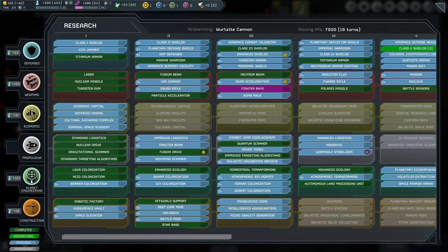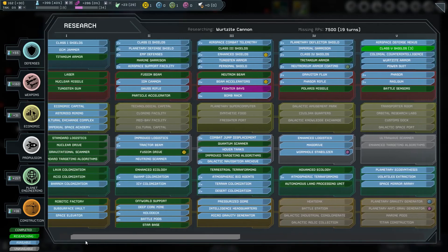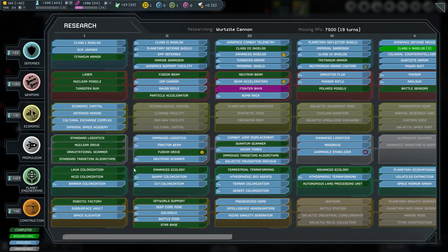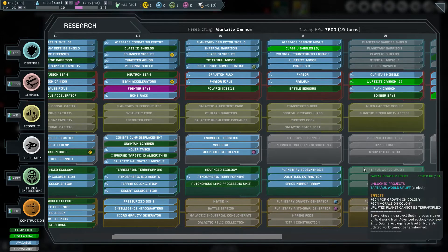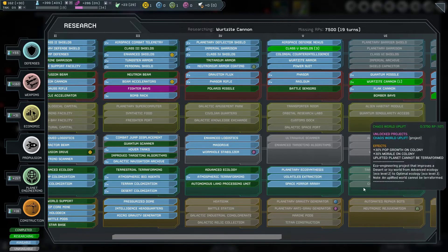With a whole branch of the technology tree dedicated to your planetary engineering efforts, you will have no shortage of useful options to pursue. Some technologies allow you to improve the ecology of your planets. These include enhanced ecology, advanced ecology, and the three uplift types — Tartarus, Gaia, and Chaos. Each of these upgrades brings a higher morale and population growth boost to the colony.